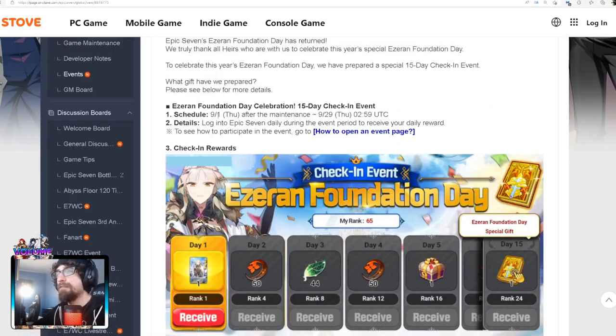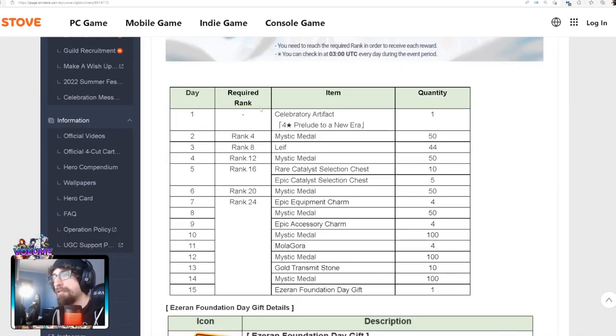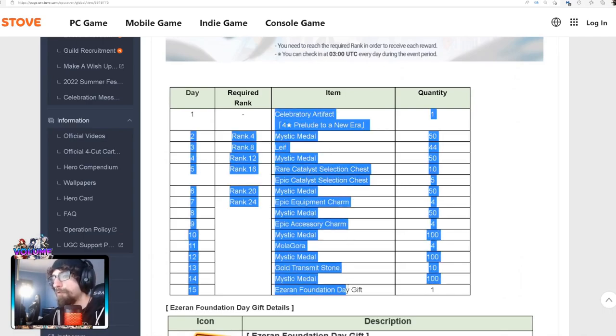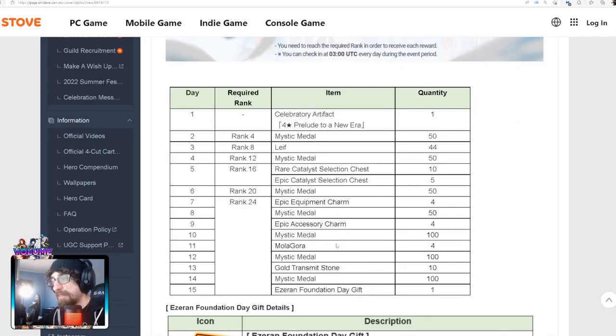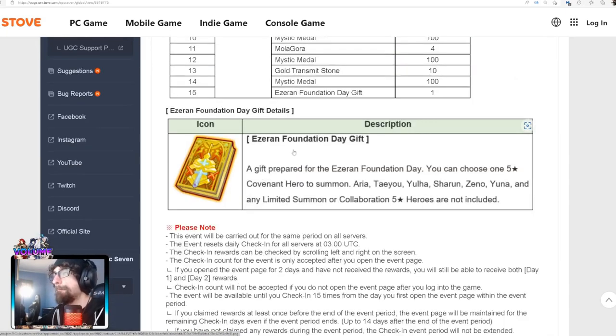We're gonna be going over the anniversary login stuff. It's pretty important because we do get a RGB non-limited selector, and we're gonna be talking about what units you should be going for. Starting on the 1st, we're gonna be getting this login — we'll get the artifact, hopefully like an XP booster or something. Every day we're getting some type of rewards, all the way up to 15 days. The thing we're gonna be going over today is this very important login reward, which is Day 15's login reward — it's a RGB non-limited selector.